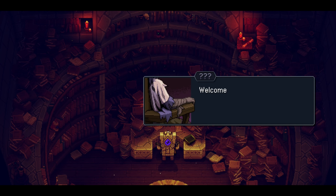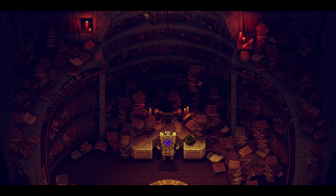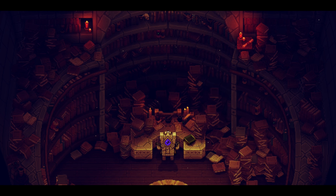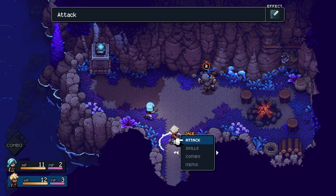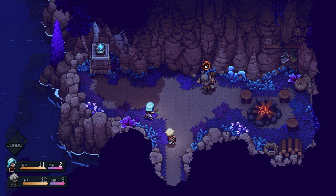All right, so this is the Great Archives and basically this guy is saying that we're going on a grand adventure. It's basically a story that we're living. I'm a serial story skipper so we're going to skip through this. I'm excited for the gameplay - I want to see what the co-op mode's like. This is our first look at combat - I believe this is kind of like the little tutorial part, so we're going to attack the training dummy.